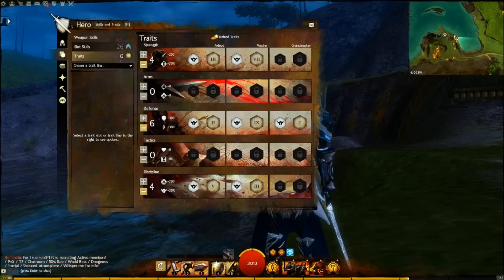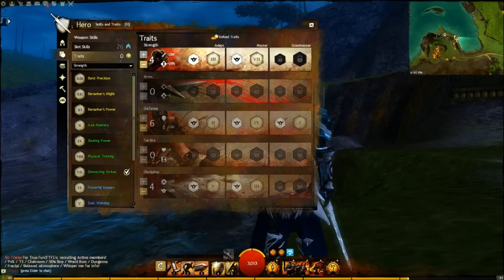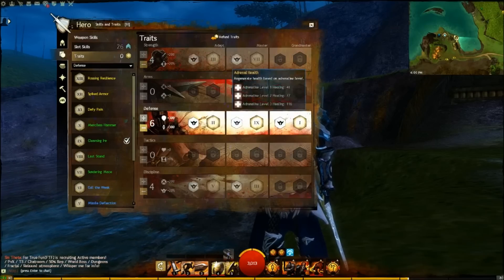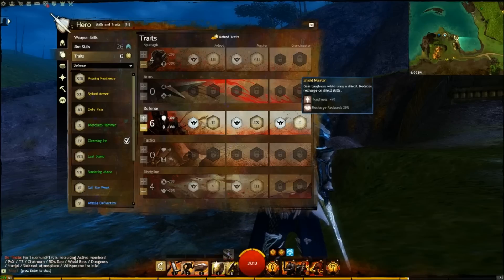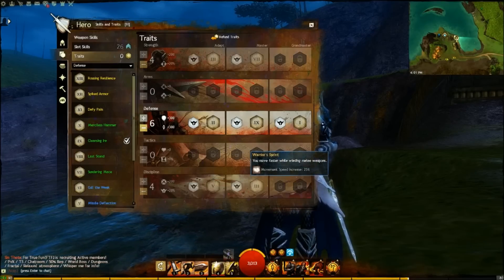For the traits, this build has a 4-0-6-0-4 spread. The Strength traits are Great Fortitude and Distracting Strikes. The Defense traits are Dog March, Cleansing Ire, and Shield Master. And the Discipline traits are Vigorous Focus and Warrior Sprint.